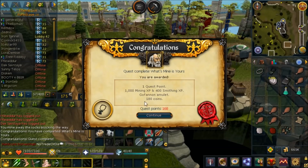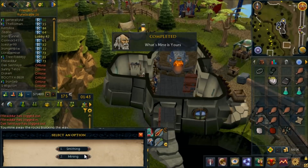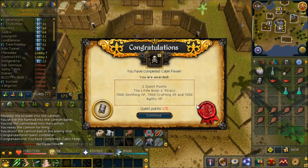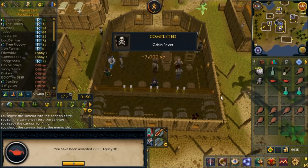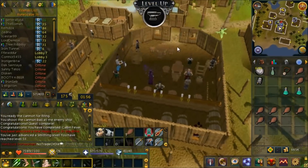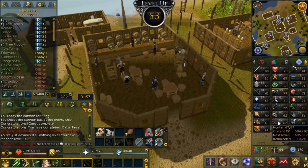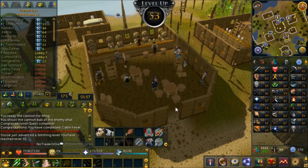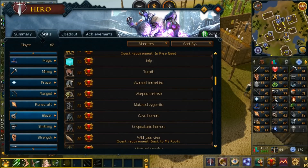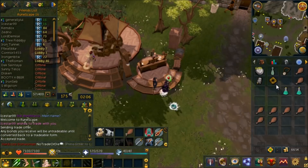More quests - 1000 Mining XP, 400 Smithing XP, already pre-equipped with 500 bonus Smithing XP. Cabin Fever done, which gets a CSM XP lamp - Agility XP, whatever. But now we can kill Cave Horrors, so at some point we'll either wait for a Cave Horrors slayer task or grind them out and hopefully get a Black Mask to start working on our Slayer Helmet.